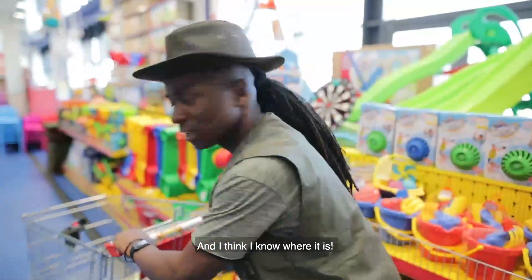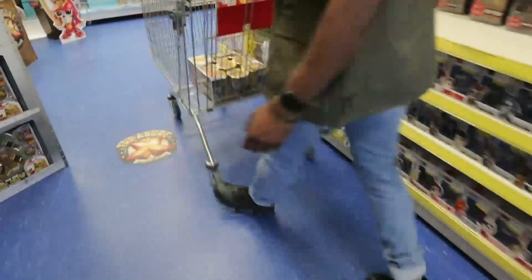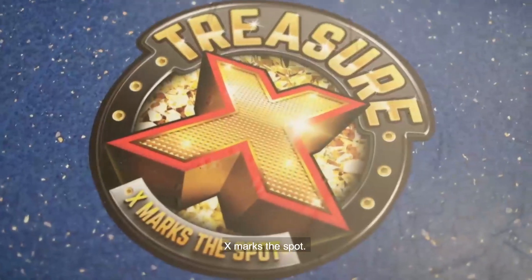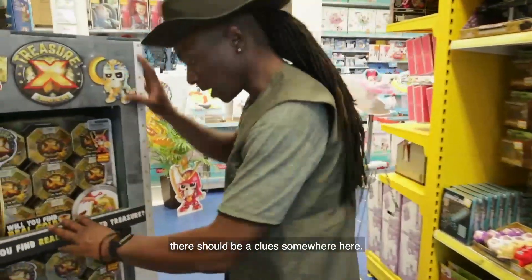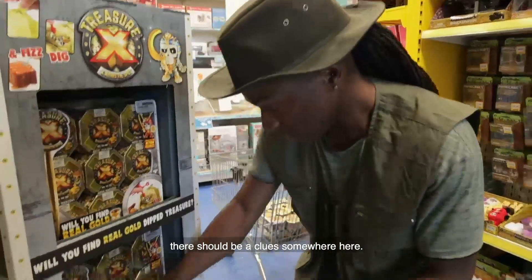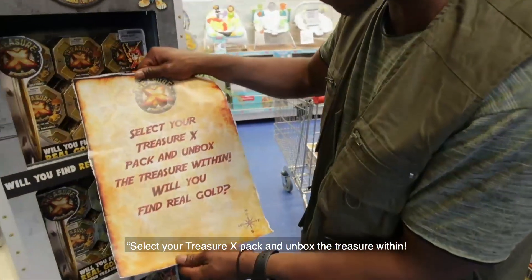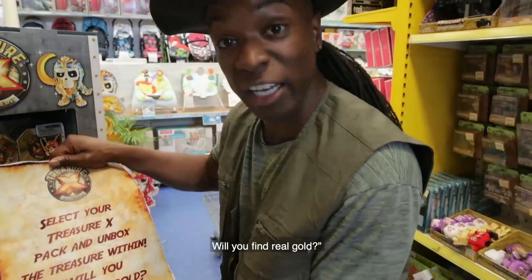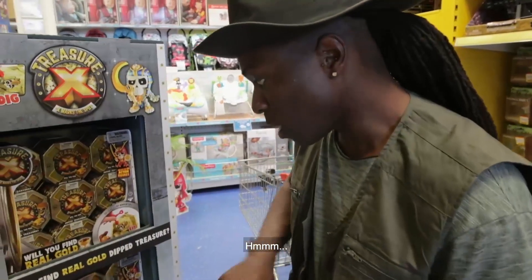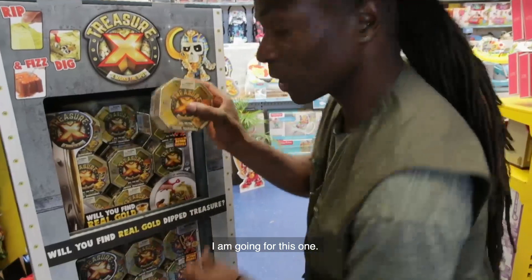I think I know where it is. I found it — X marks the spot! So there should be a clue somewhere here. The clue says: 'Select your Treasure X pack and unbox the treasure within. Will you find real gold?' Which one should I pick? I'm going to go for this one.